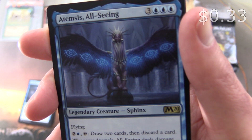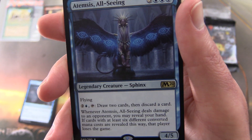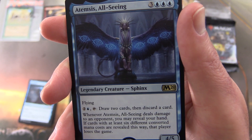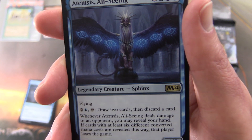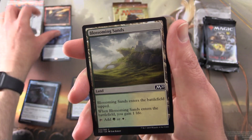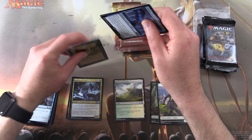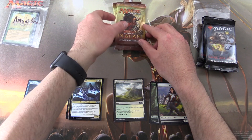Atemsis is a Legendary Sphinx — a 4/5 for seven with Flying. Pay two and a blue, tap: draw two cards and discard a card. Whenever this creature deals damage to an opponent, you may reveal your hand; if cards with at least six different converted mana costs are revealed this way, that player loses the game. We get Blossoming Sands and a Soldier Token. Cards set aside for Amzaya Brews. Thank you for being a patron!